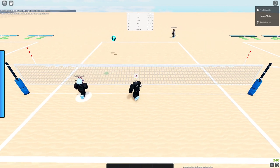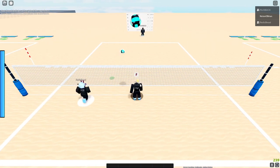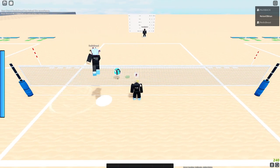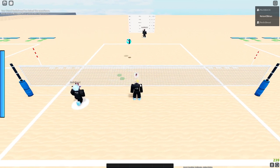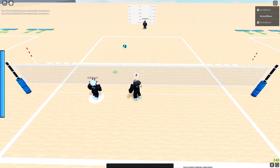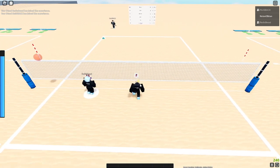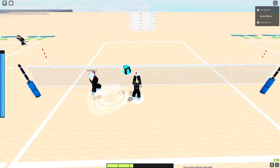For a brought-in set, you just tap: hold A and click instantly, not holding anything, just clicking left — very simple. The spiker just drops it towards you. A brought-out set is the opposite — you hold shift, tap in the direction you're moving, and just tap left click.